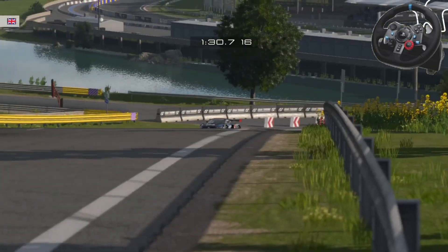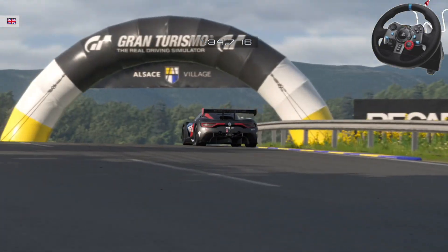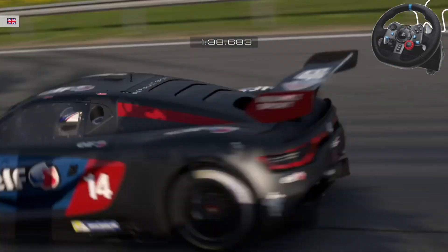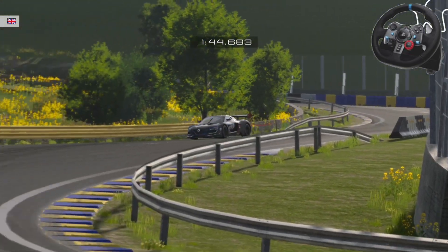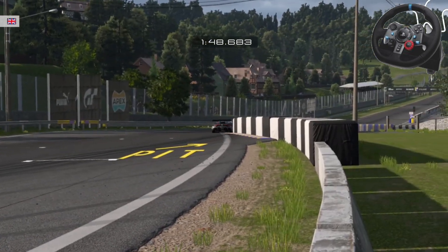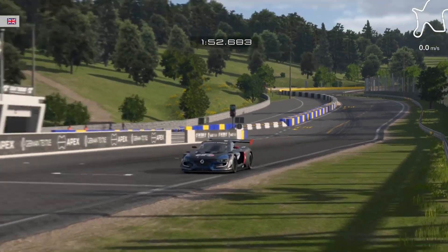This goes back to my settings videos - a lot of people question why I use quite a low force feedback. It's specifically for this reason: when you have a low force feedback setting it allows you to be more animated with the wheel. You can catch things quicker, you don't need to overcome the force feedback, you can start to dominate the wheel. You are driving the car - you're not letting the car drive you.